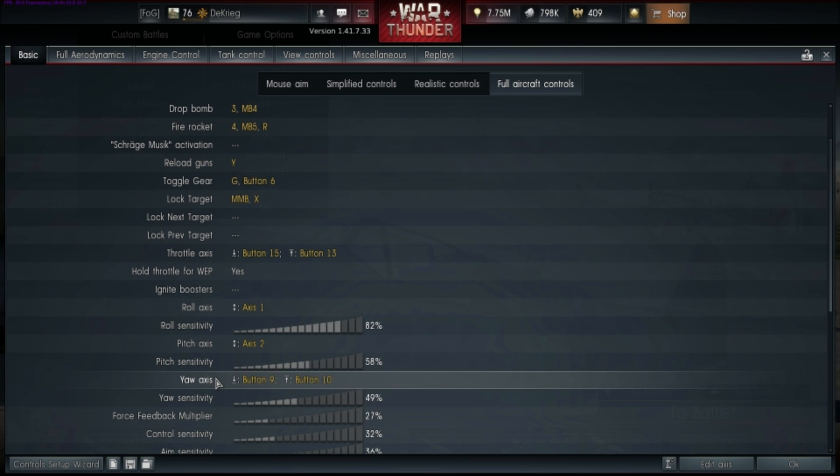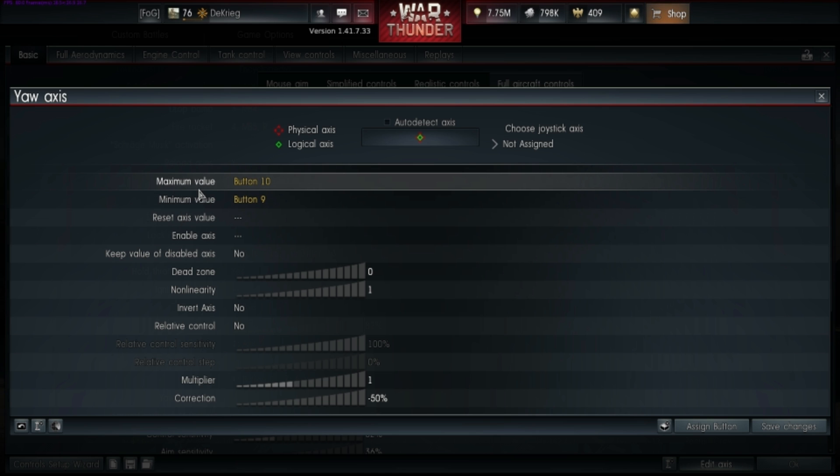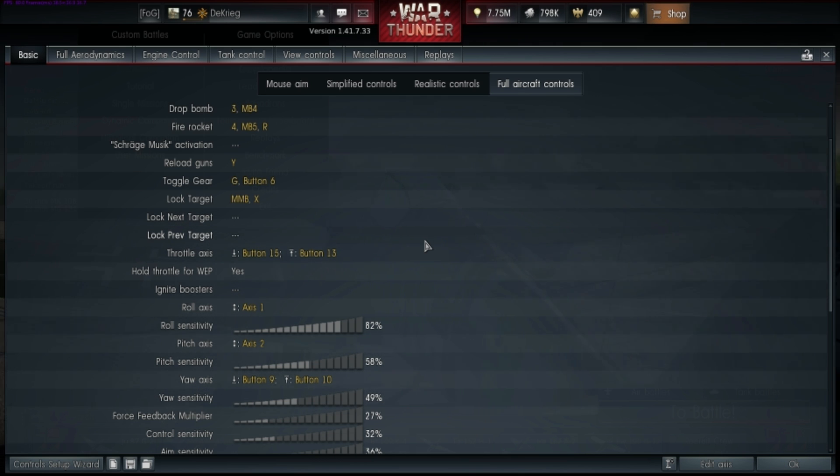I kind of cheat with the yaw — instead of putting it to a stick I put it to the shoulder buttons, left and right, set to do the maximum in each direction. Don't invert, don't use relative control, and keep the correction down. You mainly use yaw when taking off, because in simulator battle planes usually pull to the left — except Russian planes which pull right. Once in flight you use yaw now and then but it's not your main control, which is why it's fine to relegate it to the shoulder buttons.